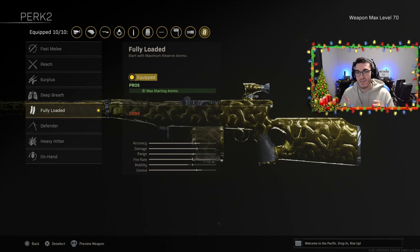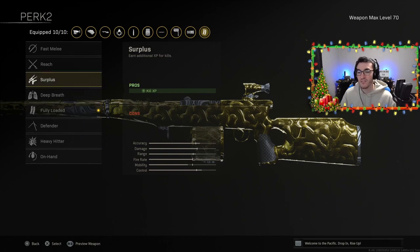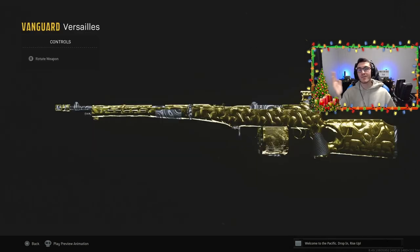For perk two, I'm rocking Fully Loaded so I have maximum ammo possible. However, if you're still leveling up your Automaton, I'd recommend Surplus for better kill XP. That's my overall favorite and best class setup for the Automaton here in Warzone Pacific — let me know what you guys are rocking on it down below.